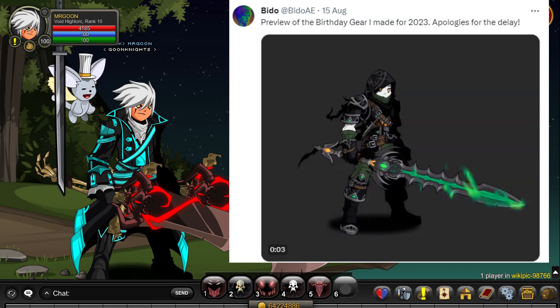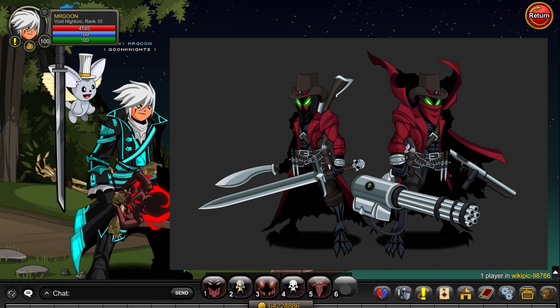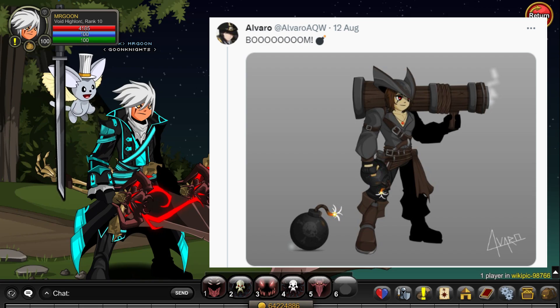Biddo has given us a preview of the birthday gear made for 2023, while Kartos is introducing us to the Midnight Void Gunslinger — that'll come out for Mogloween by the looks of it, which is actually quite nice to get a nation item for that particular event.